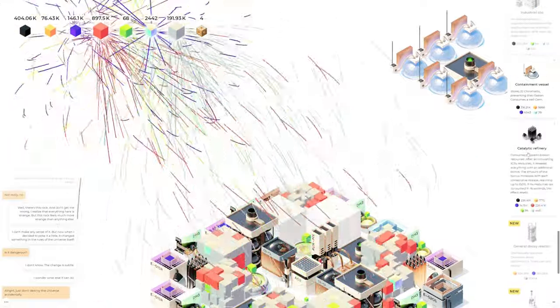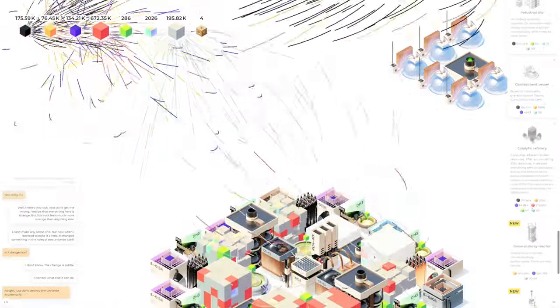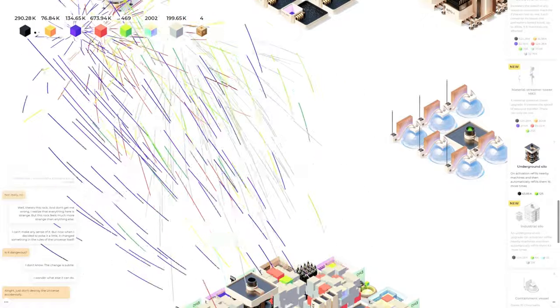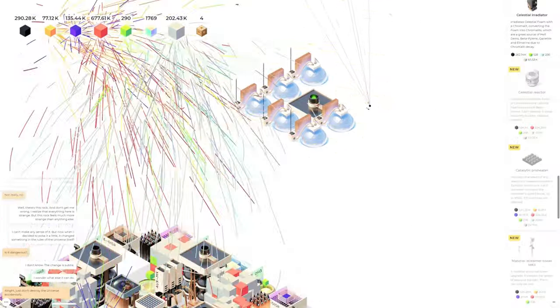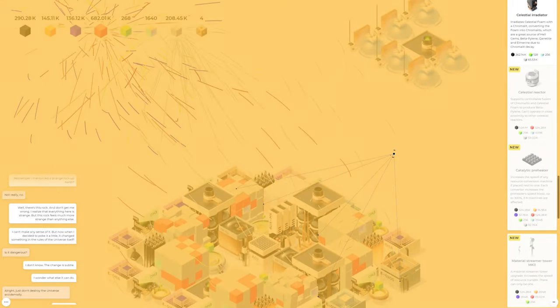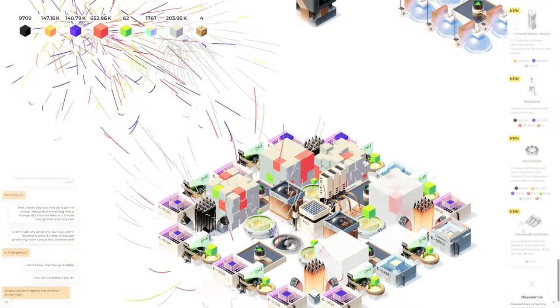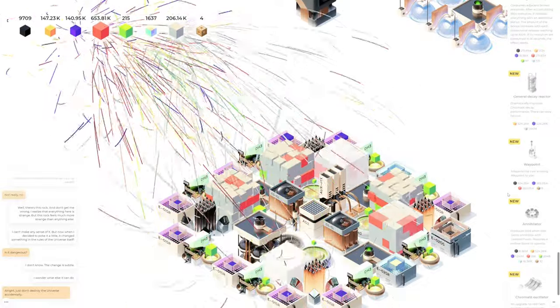We could get a catalytic refinery going — that might not be a terrible thing to get going right there. I need so much more stuff. What the heck are these random little things? I love these random little squigglies that come out of the ground. We just got another hollow cube.